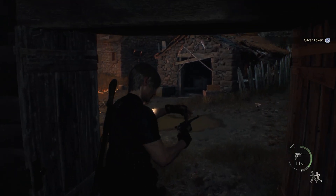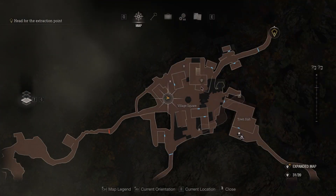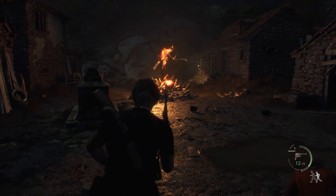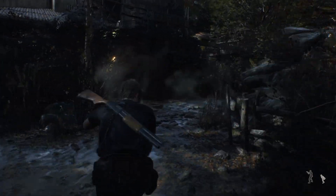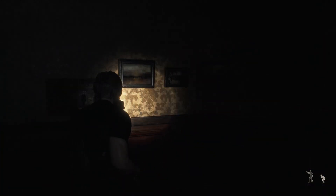Now for this next part, it's actually optional. You don't need to head back to the village chief's manor, but if you want to get some more treasure and fight the big dog from that request we just picked up, then you'll need to do this. Otherwise you can just skip it and head straight onto the farm. So if you fancy getting a bit of treasure and fighting a really big dog, head back to the village chief's house.